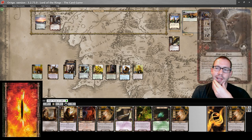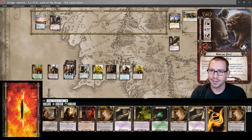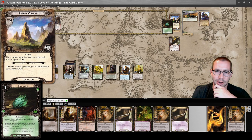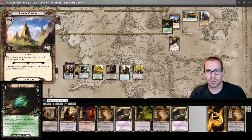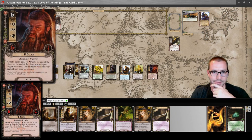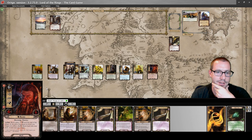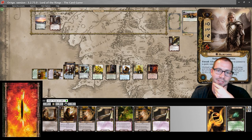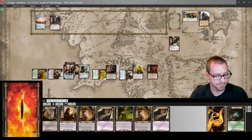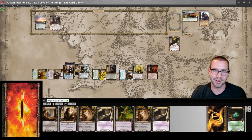This warg stays in the staging area. Still no Steward of Gondor, but I can put an Elfstone on Rugged Country — immediately pop it, which allows Faeorn to come into play. I have Sneak Attack for Gandalf, so that's good. Thirteen willpower committed to the quest. Probably not enough to clear this round, but I'm okay with that because my threat is still pretty low.